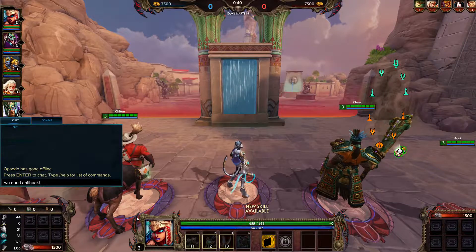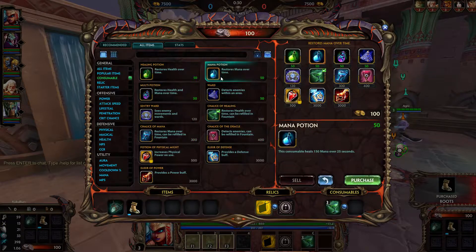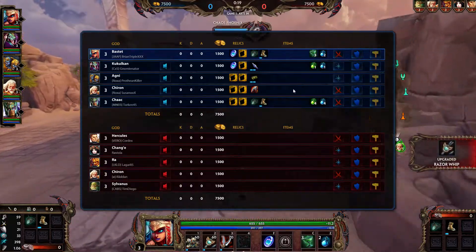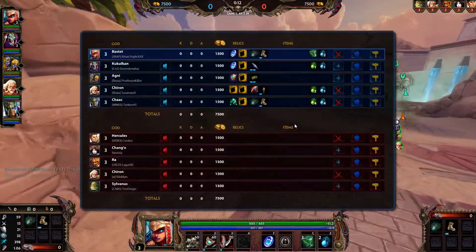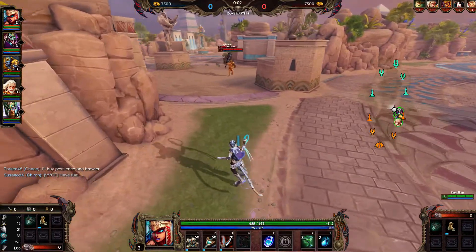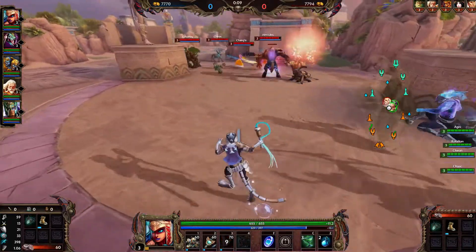Hello everyone, my name is Brian and welcome to the Smite request. It's going to be Bastet in Clash. As I'm already mentioning to my team, we will need a lot of anti-healing — take anti-heal and multiply it by a lot. Look at the opponent side: they have three healers, a Hercules who's basically double a healer on his own, and a Chiron who can still heal and likely build lifesteal.